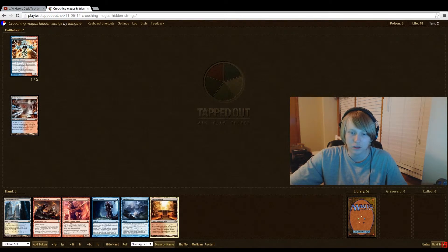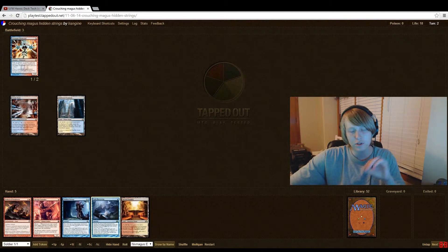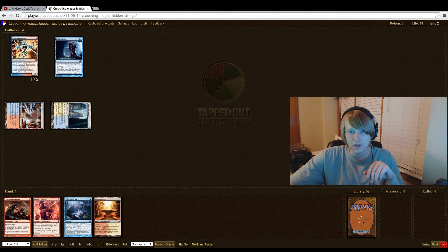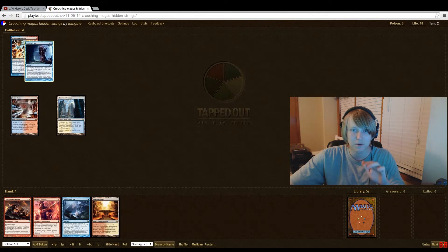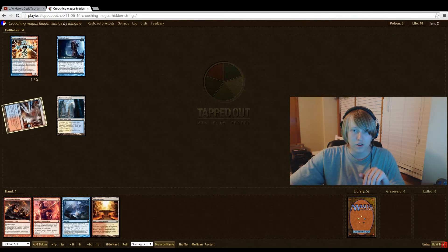Turn two is where it gets a little confusing. We have Hidden Strings and Trait Doctoring. Hidden Strings says you may tap a permanent and then untap another target permanent — so you can untap your mana with this. Go ahead, target both lands: you just untapped both your mana and Hidden Strings is now ciphered onto your Niv Magus.